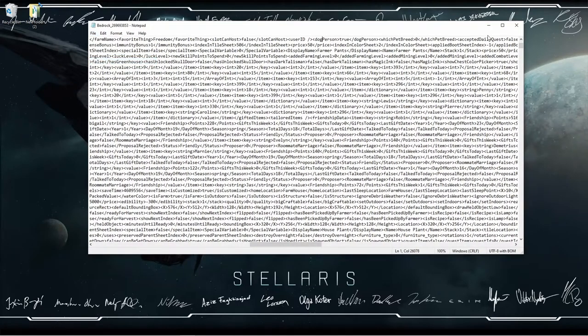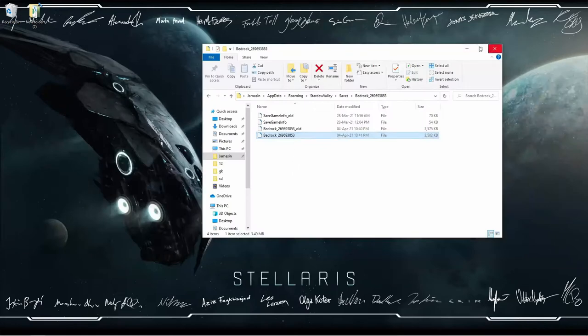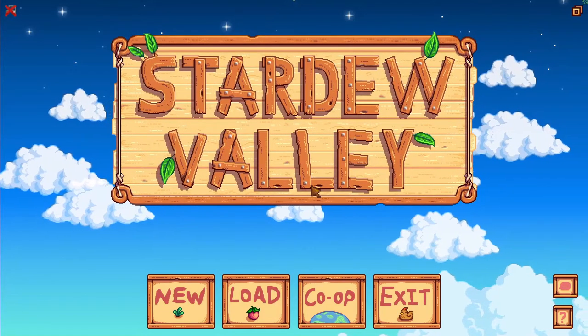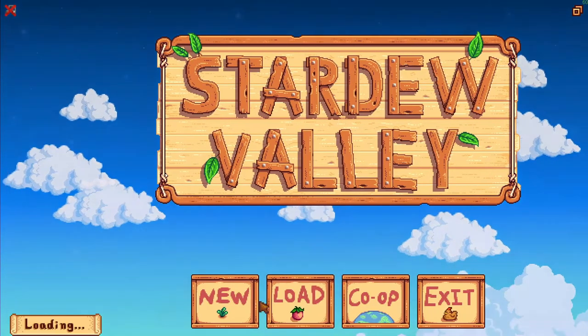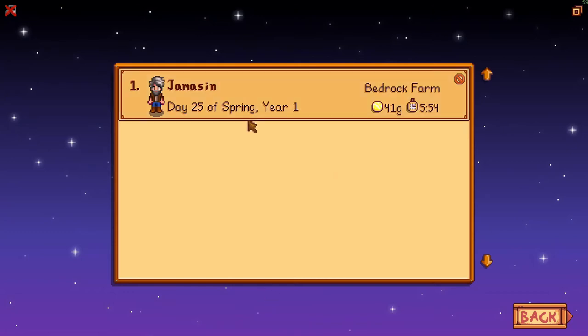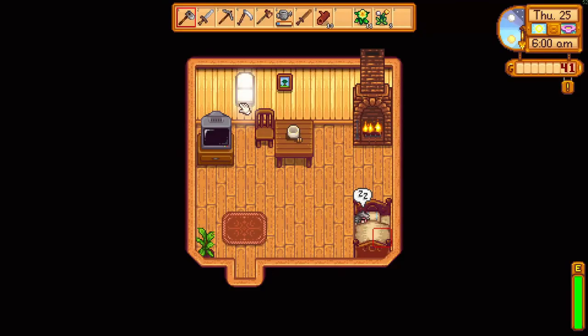Hit Save. Now, with that done, we jump back into Stardew Valley. Tell it to load. Wait for it to find your save — that's the save we want to load. And we wait for it to boot up and see if we've succeeded. A good sign that you've succeeded is that the game won't crash upon loading.